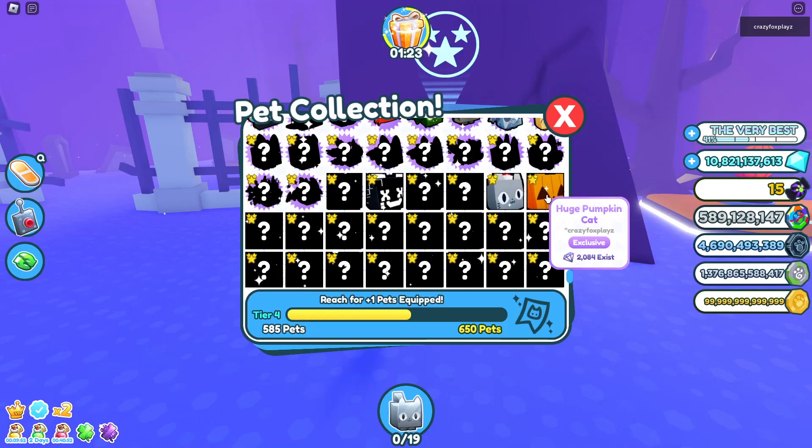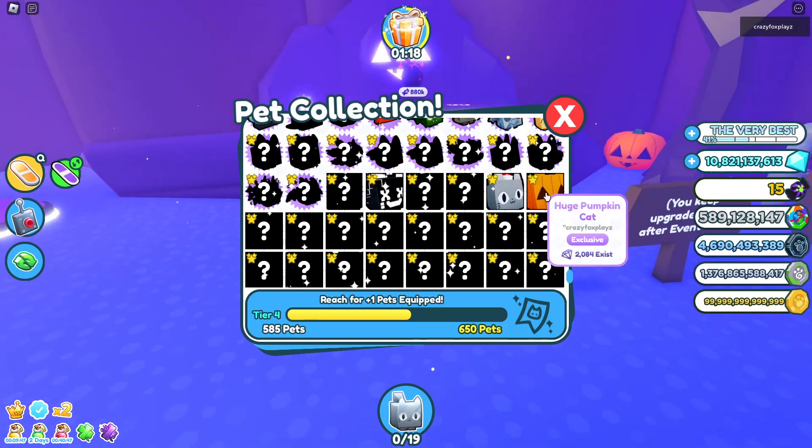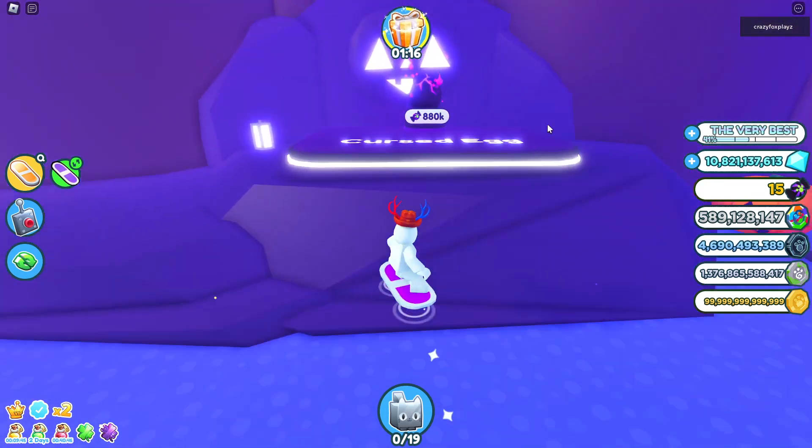That's weird — I've already had the pumpkin cat in my inventory. Wow, I am really good at this update. It's only been like half an hour since this update's been released, and I've already showcased a huge pumpkin cat apparently.